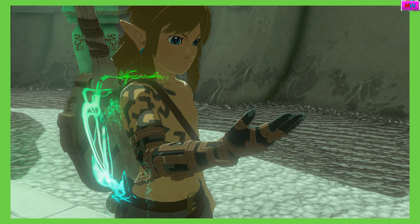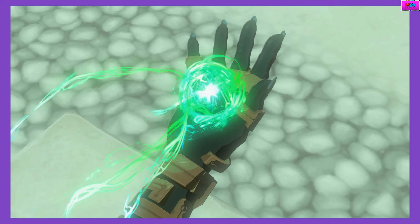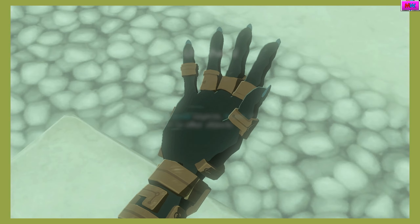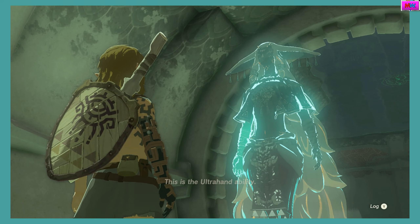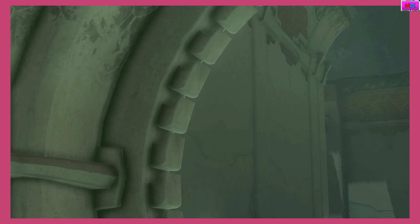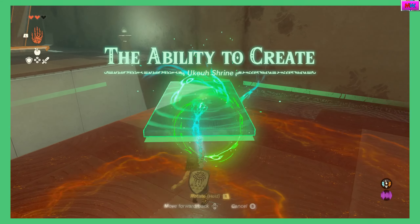So yeah, this is the Great Plateau Shrines from Breath of the Wild all over again. And these are basically runes. I really like these powers. Ultra Hand is the one I probably use the most — it allows you to move objects freely and attach them to other objects. It's basically Magnesis, but better. It's literally just Magnesis.